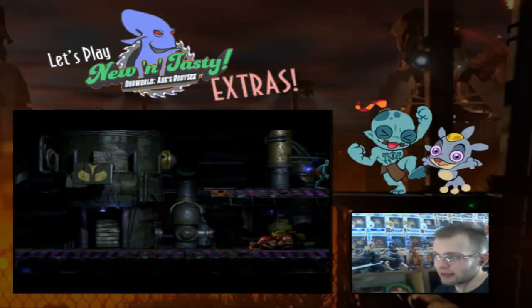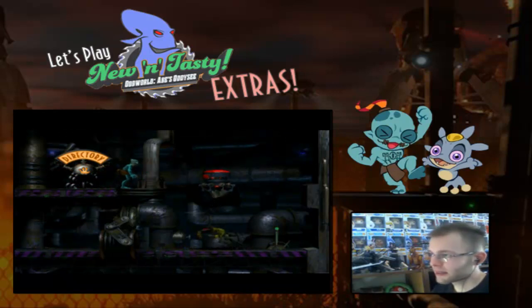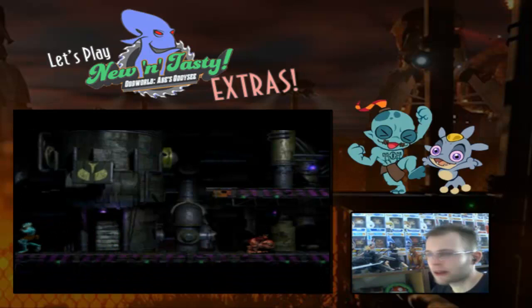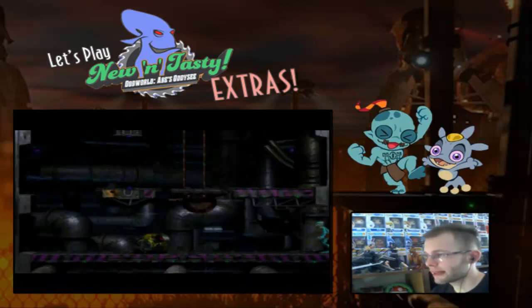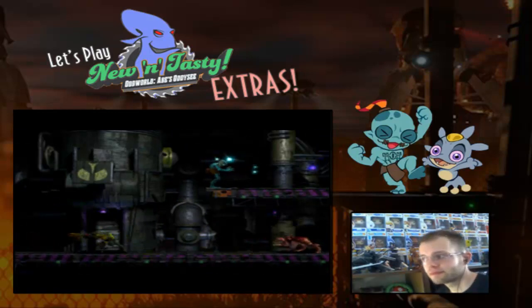PC demo, here in Zulag 3. There are reasons why Abe is acting as bizarrely as he is, because he's not meant to do that. In the PlayStation demo, he gets the Slig's attention, runs to the ledge, and obviously possesses him.